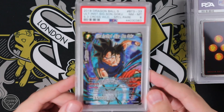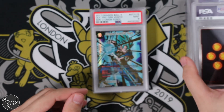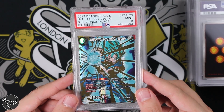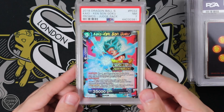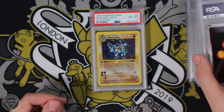We also have the Ultra Instinct Sign Son Goku. I like that. We've got the Ultimate Force SSB — I don't know what SSB is, Super Saiyan Blue? Super Saiyan Blue Vegito, that'll be the one. We have a Kaioken Son Goku, which I believe is something different, not actually Super Saiyan Blue.